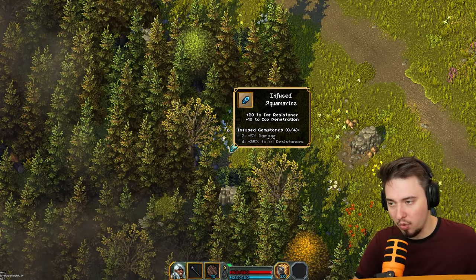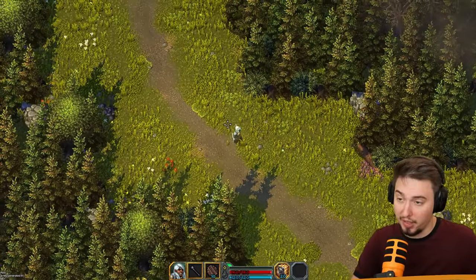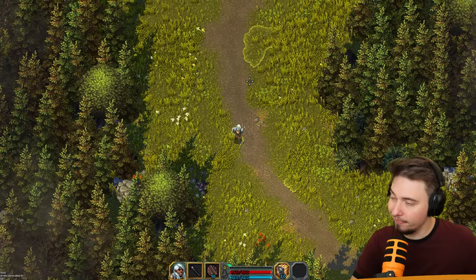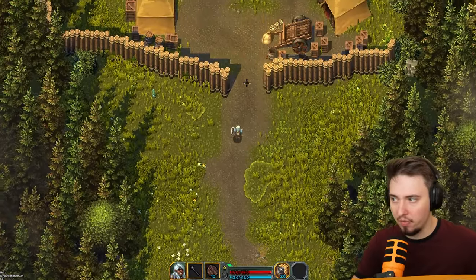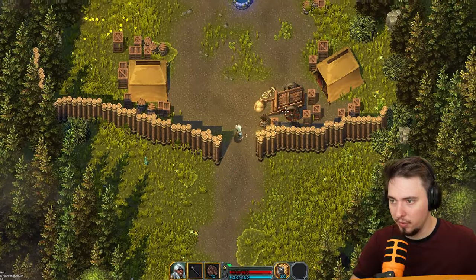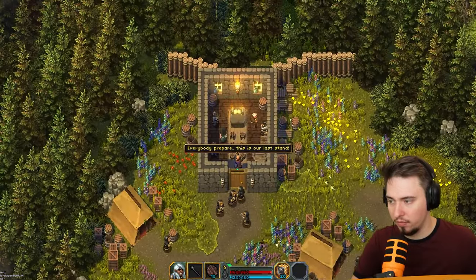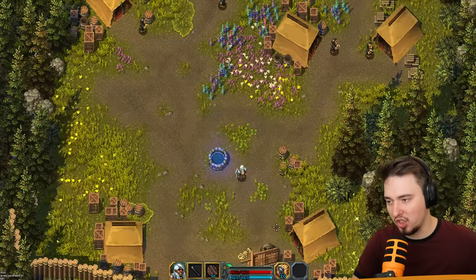I like the bugs a little bit less. Infuse aquamarine to get ice resistance or ice penetration - infuse gemstone 4 and we'll get more damage and more resistance. Good trinket - we're not using this kind of power right now, but maybe we'll find something suitable. Oh what do we have here - everyone prepare, this is the last stand!